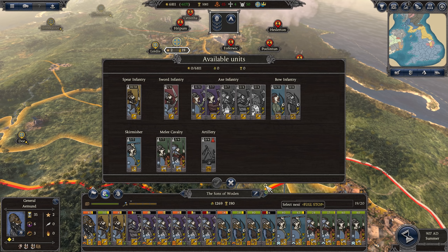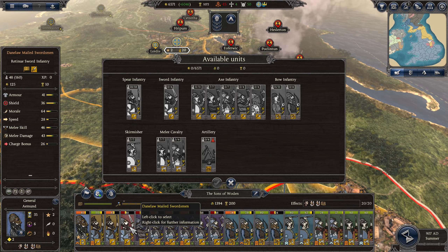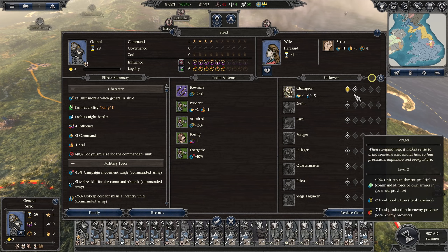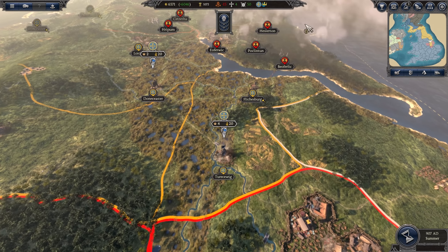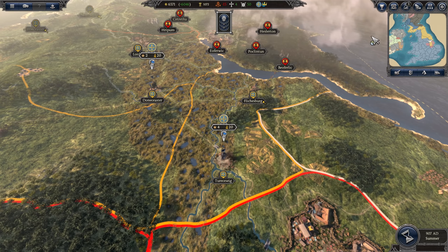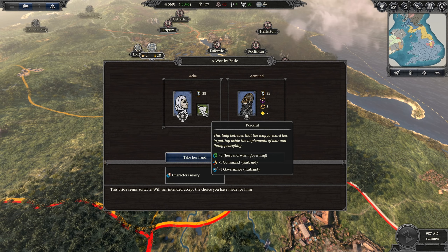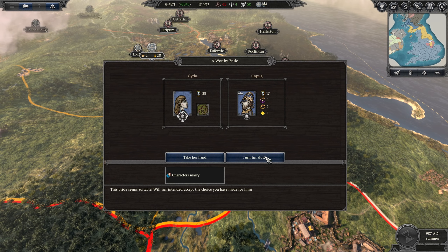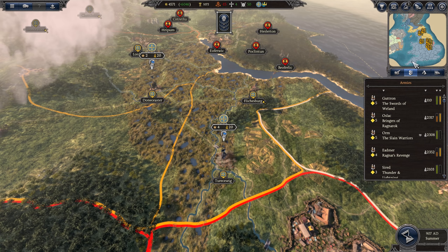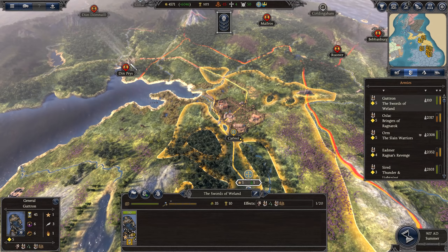That takes us to 19 units. Maybe some extra swordsmen in there would be nice. This one's leveled up — that's great. We also need to get Aemond a wife, so let's do that. Time for us to go around and take that settlement.